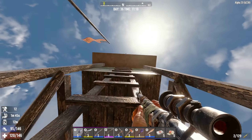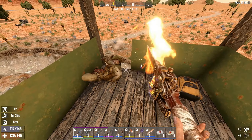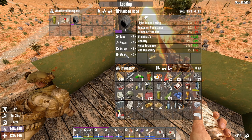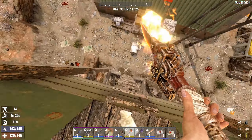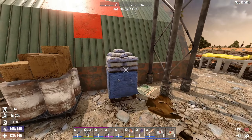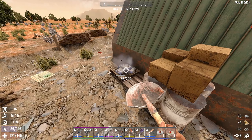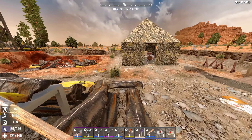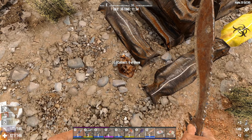Now if I recall correctly, you can also harvest those body bags. What's this - padded hood quality six? I'm already encumbered, I really shouldn't be. I do want to take these resources just so I can continue stockpiling them for next time. Six bones.